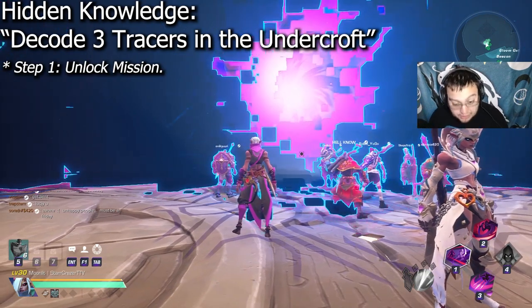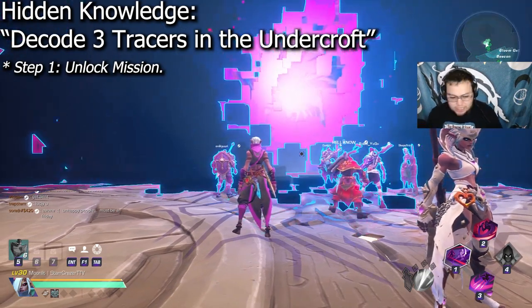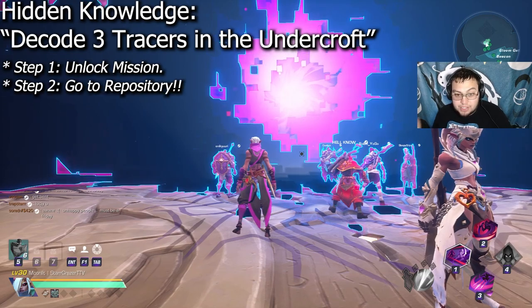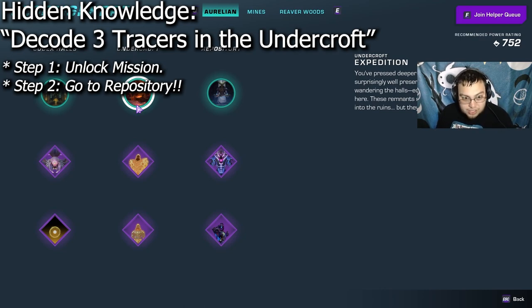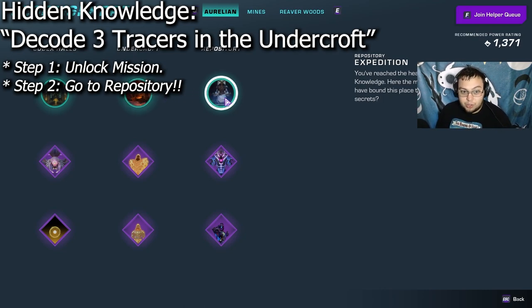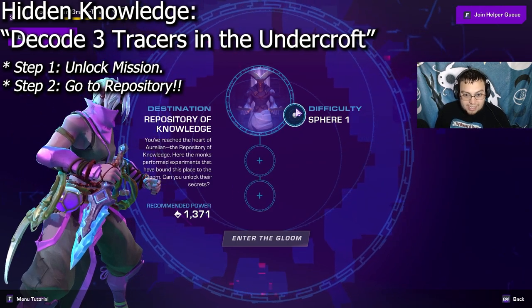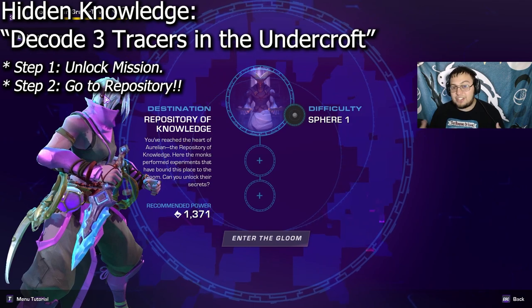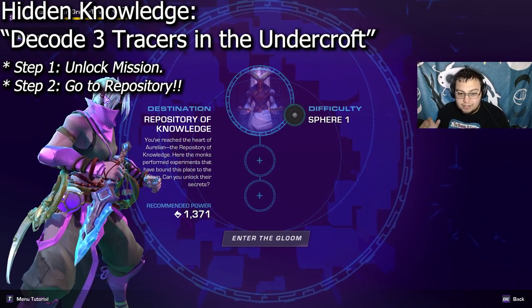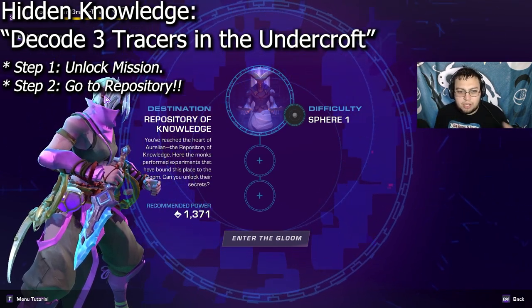Step one, first and foremost, unlock the challenge — it's called Hidden Knowledge. Step two, go not to the Undercroft; this one's wrong for some odd reason, literally says it in the mission. Go to the Repository. Any difficulty, it doesn't really matter. Turn matchmaking off to make it easier and for the timing to not be off if you're playing with other people.